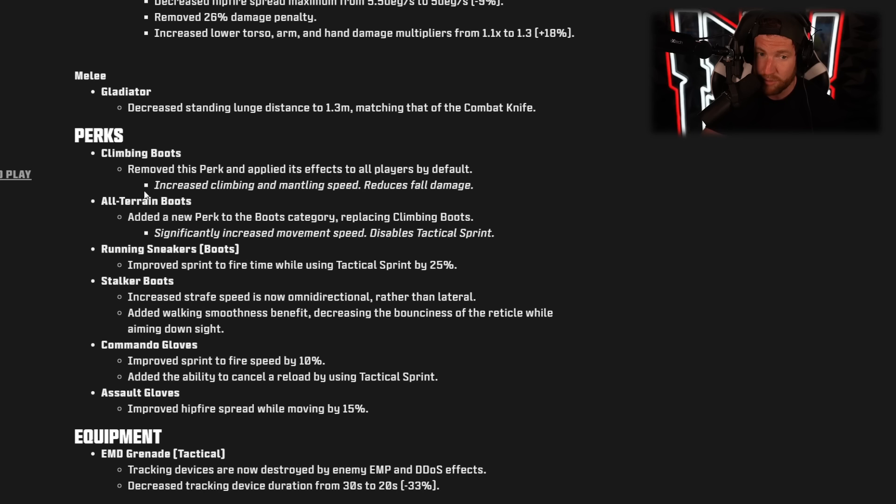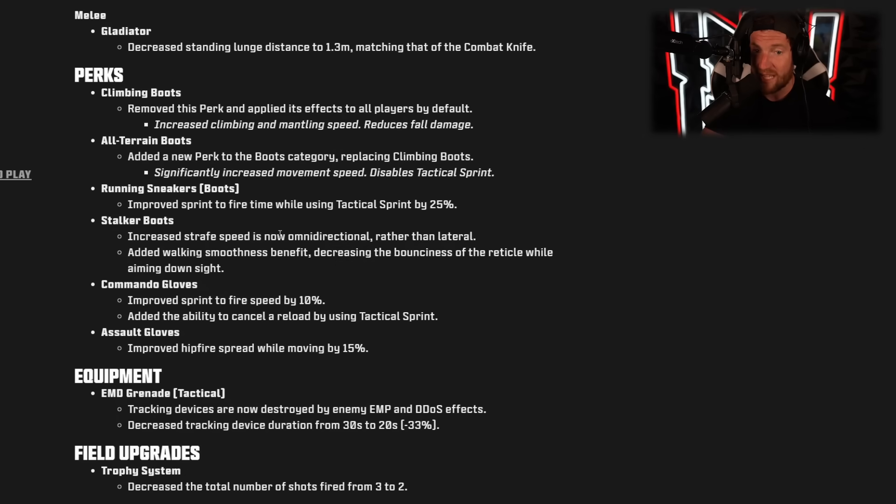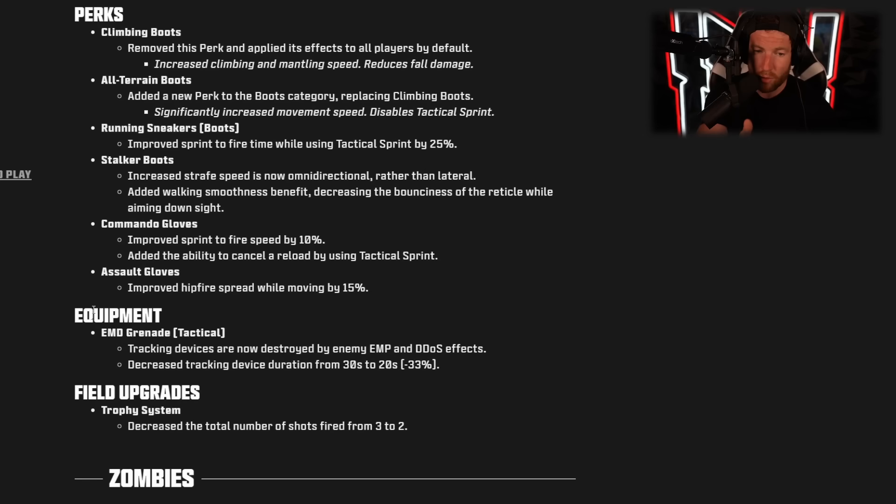There are also some perk changes. Climbing Boots increase climbing and mantling speed and reduce fall damage. All-Terrain Boots significantly increase movement speed but disable tactical sprint. Running Sneakers improve sprint-to-fire time while using tactical sprint by 25%. Stalker Boots' increased strafe speed is now omnidirectional rather than just lateral, and added walking smoothness so your gun doesn't bounce when aimed. Commando Gloves improved sprint-to-fire speed by 10% and added the ability to cancel reload using tactical sprint. Assault Gloves improved hip fire spread while moving by 15%. Notably, the improved vision goggles and the EMD/EMP mine — which tracks enemies on the minimap when triggered — weren't mentioned in the patch notes but are supposed to be coming as well.